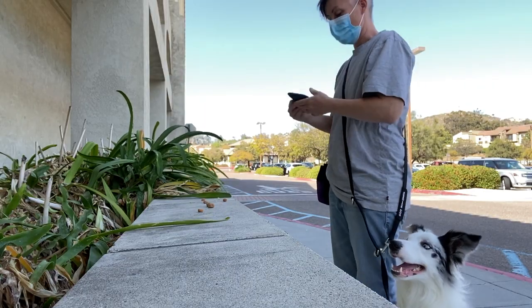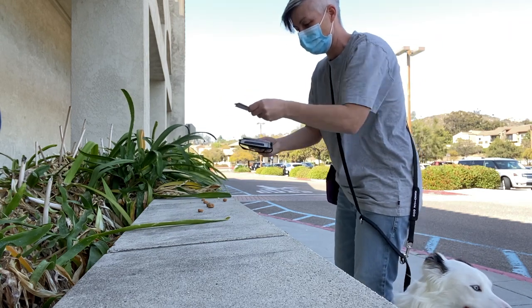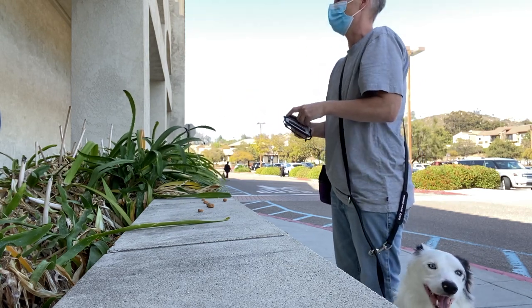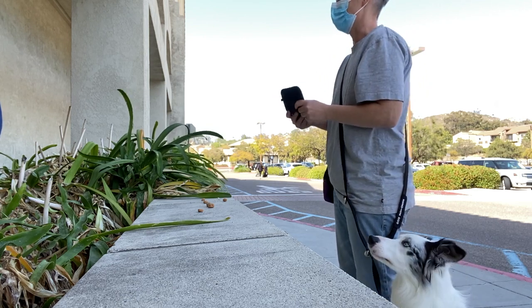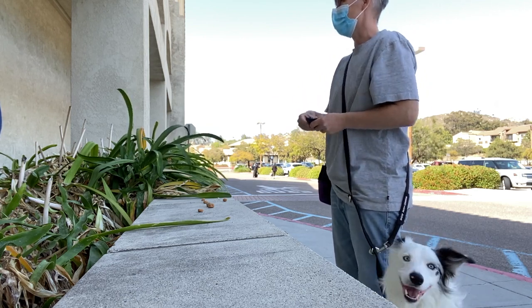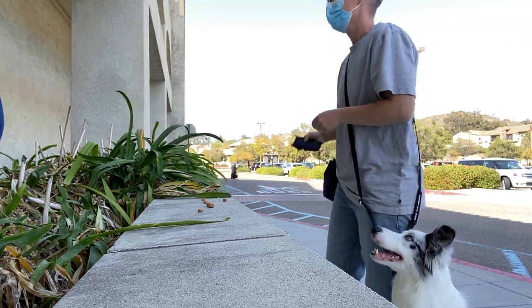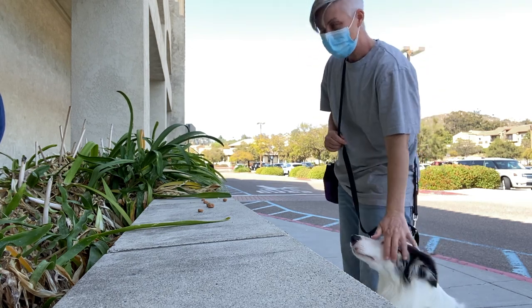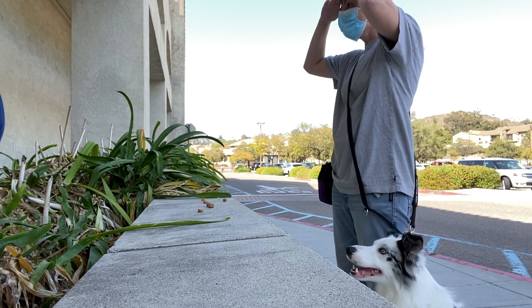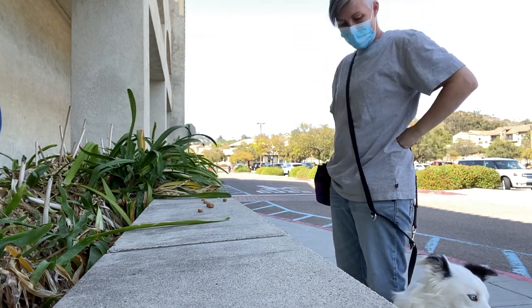For most service dog public access training, it's a great idea to work on the behaviors inside your house where there's no distractions, so you can build the reinforcement value of the behaviors and the cues — the situational cues — before bringing them out and about. Then the next step is you can take the behaviors into situations like here in this video, where I'm working with Halo, who I think is nine months old, and I'm working on the concept of a default behavior in front of a counter.